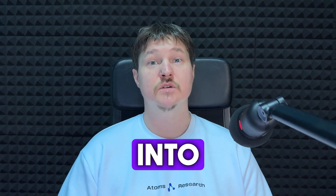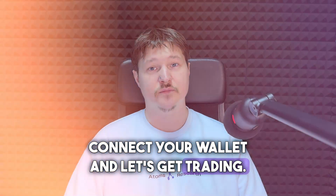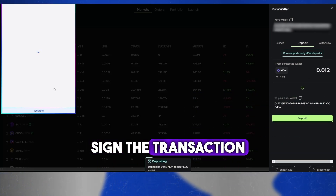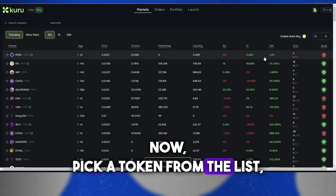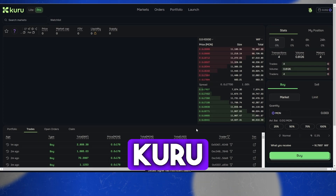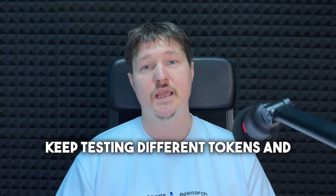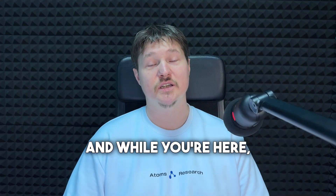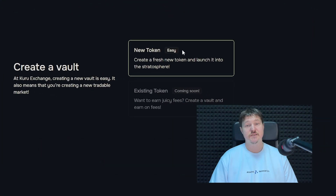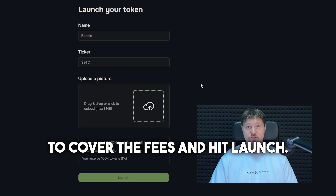Next up, we are diving into Kuru. Head over to kuru.io, connect your wallet, and let's get trading. Hit the wallet icon and deposit some test tokens, enter the amount, sign the transaction, and you're good to go. Pick a token from the list, decide how much you want to buy, and confirm the swap. Just a heads up — Kuru is a bit buggy right now, so you might need a few tries. Keep testing different tokens. Also check out the Launch section, where you can easily create your own token — fill in the required fields, make sure you've got enough MON tokens to cover the fees, and hit Launch.